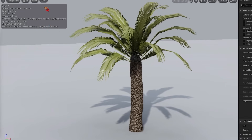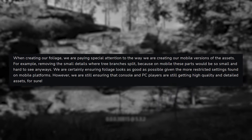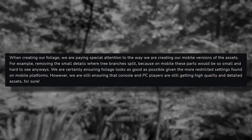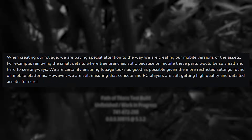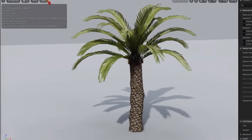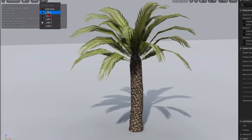The developers stated in the devlog: 'When creating our foliage, we are paying special attention to the way we are creating our mobile versions of these assets. For example, removing the small details where three branches split, because on mobile these parts will be so small and hard to see anyways. We are certainly ensuring foliage looks as good as possible given the most restricted settings found on mobile platforms. However, we are still ensuring that console and PC players are still getting high-quality and detailed assets.' It's always good to know they're working to balance graphical quality with performance across platforms.